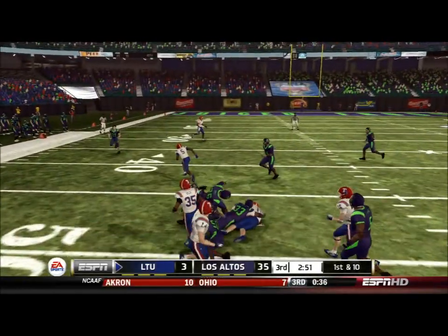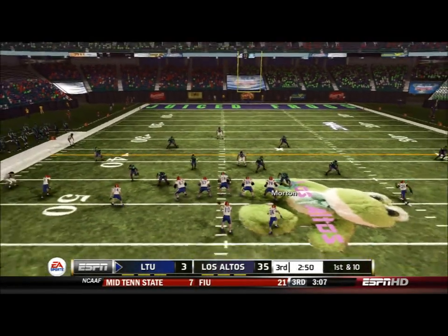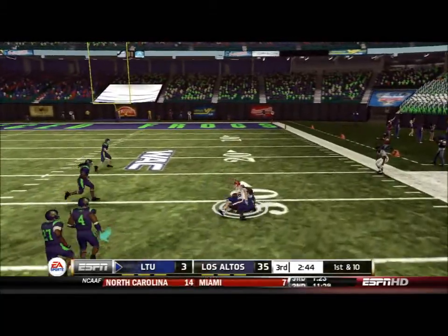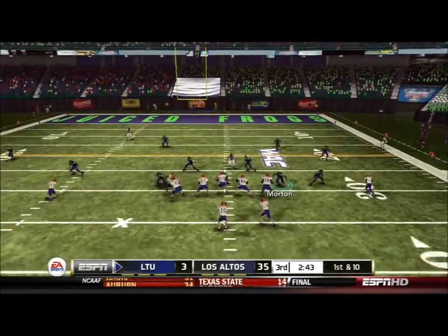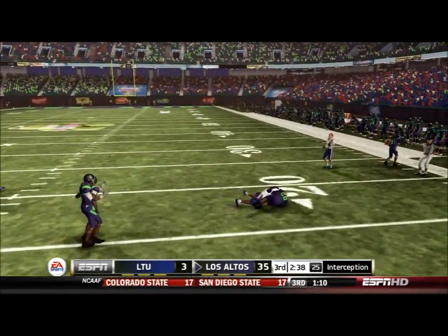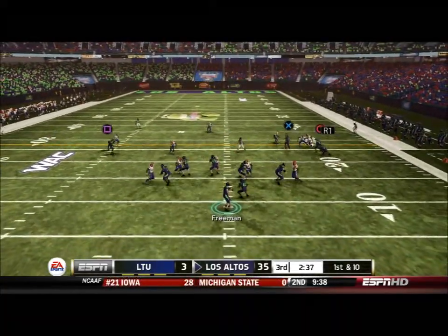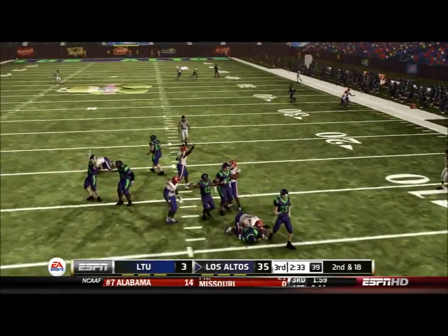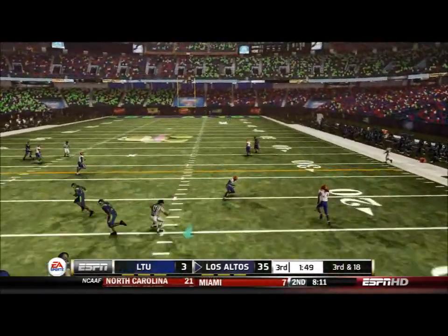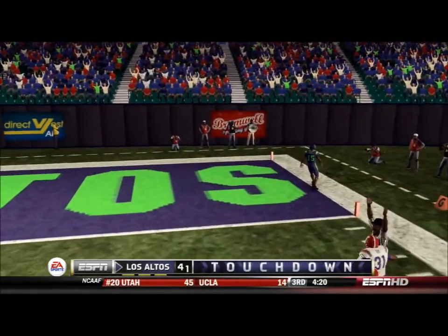Cameron scrambles again but at this point it's too little too late — they'd really need some big plays to come back. Nice blocking and Lee jukes a man for a first down. Great interception by Bridges, catching the ball right before it touches the ground. Freeman has all day to throw but gets sacked — at this point sacks are actually beneficial since they kill time. We go long and Maxwell takes it all the way because the defender slipped — it's 42-3.